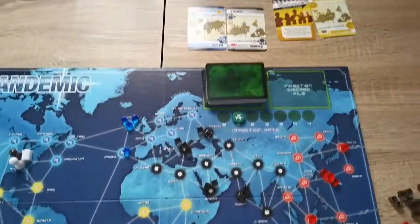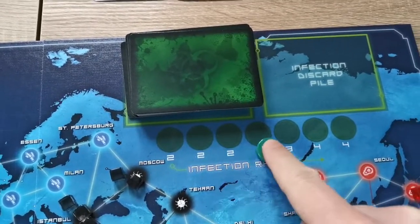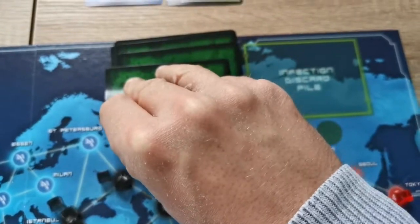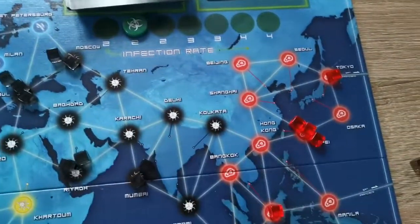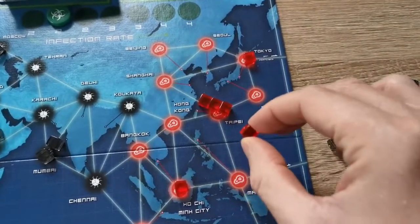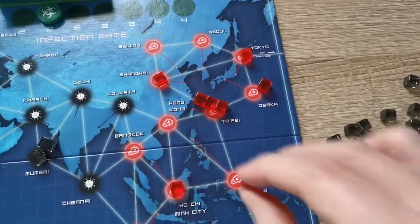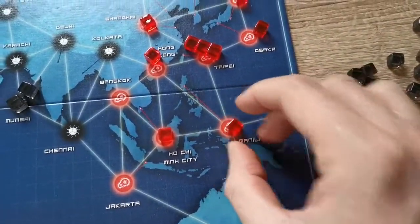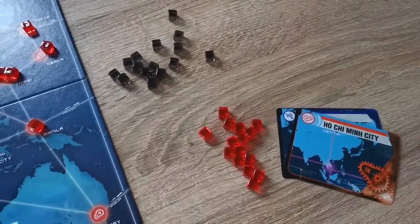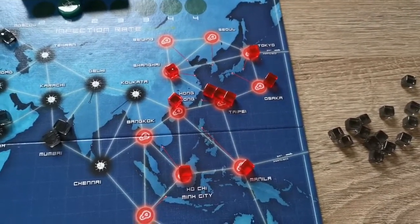After each player's turn comes the infection step, indicated by the number on the track. We're drawing two infection cards, but if the counter is higher you would draw three or four. We draw Tokyo — so we'd put one cube at Tokyo. Unfortunately there are three cubes there already, so you can't place a fourth; it creates an outbreak, and all connected cities — Shanghai, Hong Kong, and Manila — each get a cube. If the cubes for any colour run out, you lose the game.